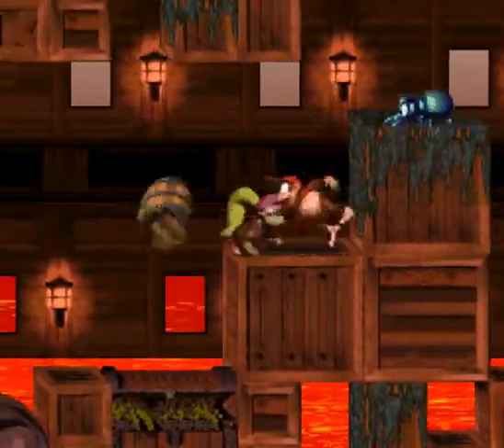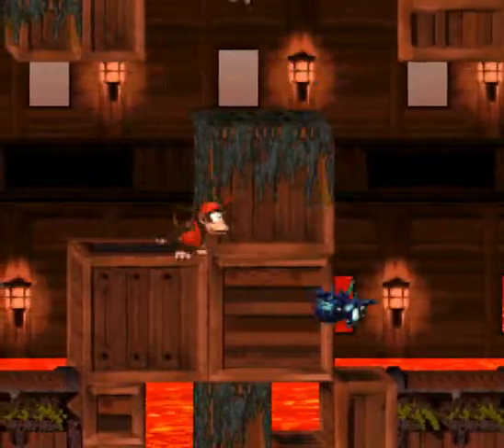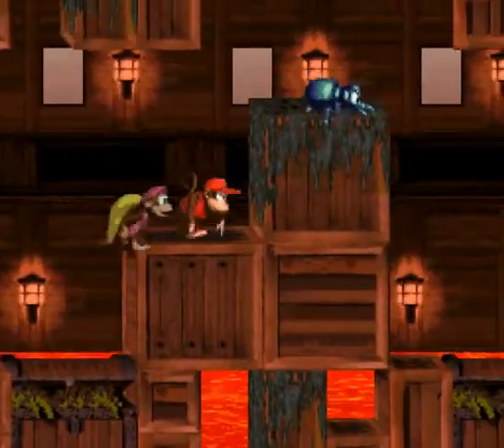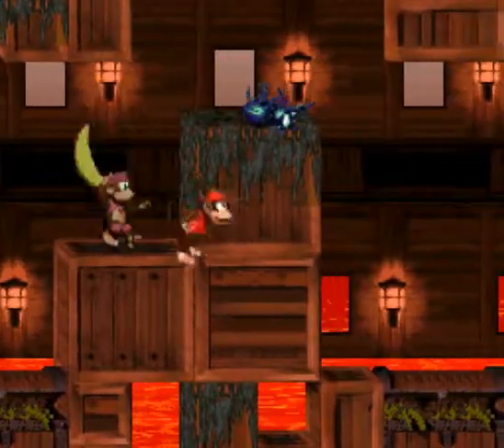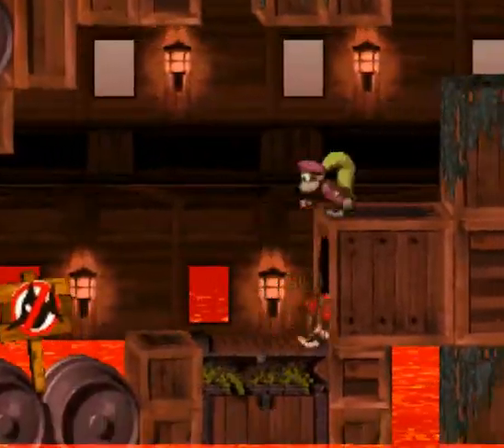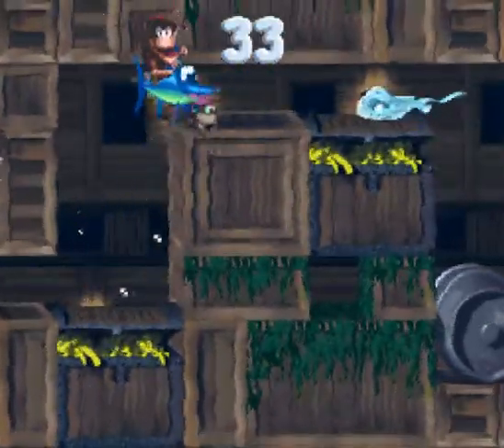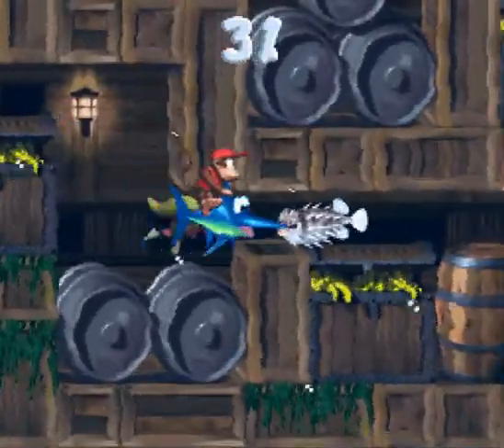There's a hidden wall there, and if you're cute you can break that wall with the beetle. It takes you to an Enguarde area where you whack stuff — you can use the supercharge to go super fast.